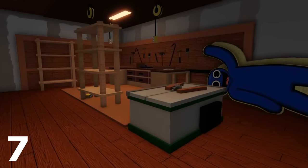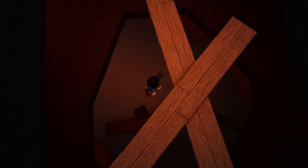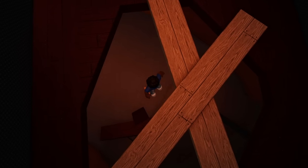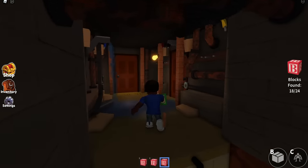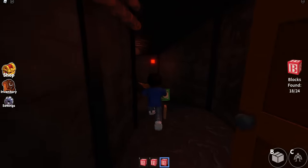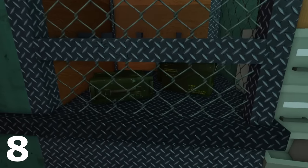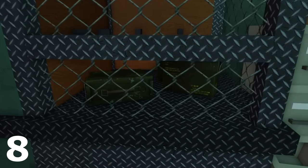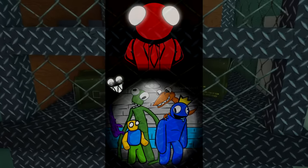Number seven is going to be the room that actually gets everything done as far as boarded up. Around Rainbow Friends, everything is boarded up in a way, and there are even wooden statues of Blue around. All these statues were made inside of this room. Number eight: if all goes well, we will see more Rainbow Friends because we still have yellow, red, and indigo left.